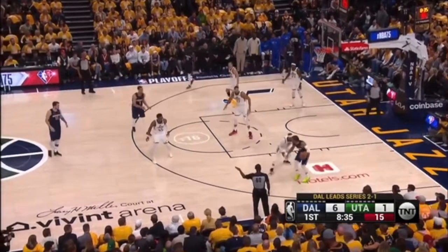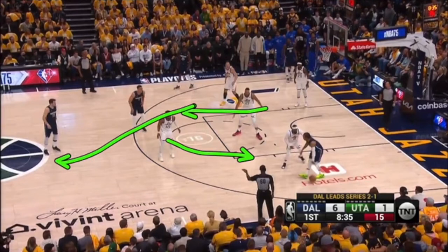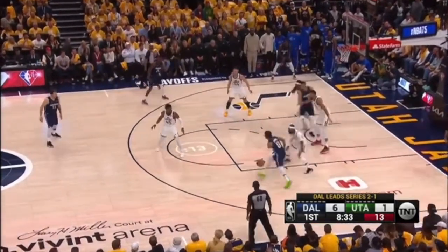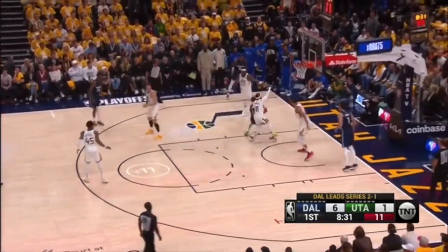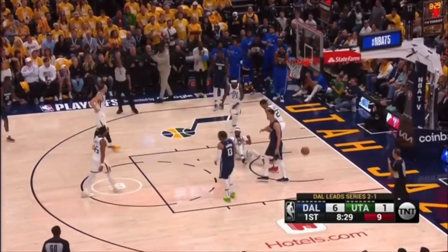If you're doubling Jalen Brunson's post-up, the double team cannot come from Rudy Gobert — this player's got to slide over. Now Rudy Gobert's up the line. If the kick-out pass gets made here, he rotates here, this player rotates here, this player rotates here, and the man that doubles immediately rotates into the corner. All those rotations happen in unison on the first kick-out pass. But instead, Rudy Gobert's going to sort of double-team but not really, and now Jalen Brunson's just going to play bully ball and get into the lane for a two-shot foul.